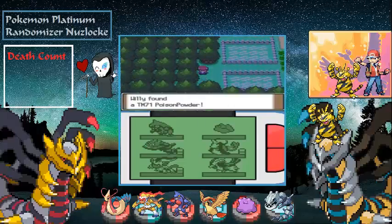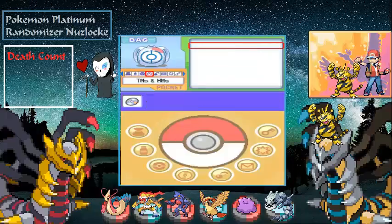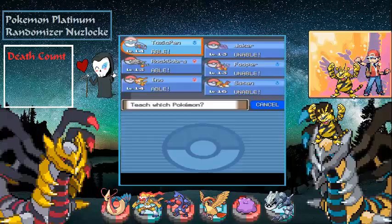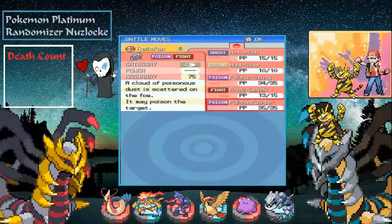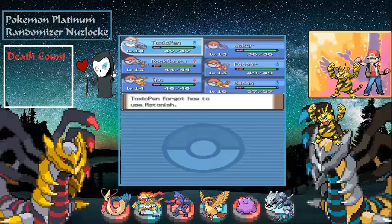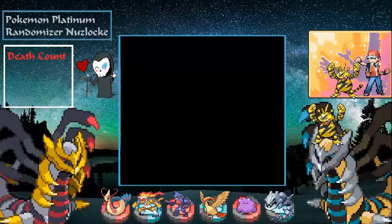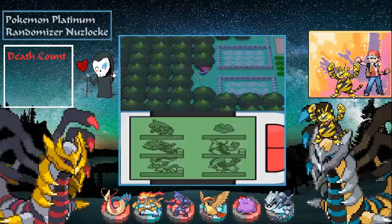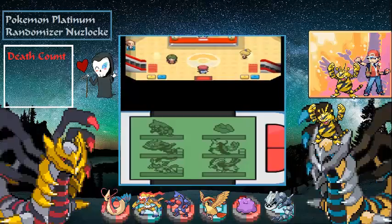A trainer has Poison Powder — I'll come back and fight the trainers later. We have a bunch of trainers coming up soon. Let's teach Poison Powder to Toxic Pen — get rid of Astonish since we really don't need it. If we run into a Ghost type we have Ditto, so that's our ghost repellent since it can Transform and copy their moves.